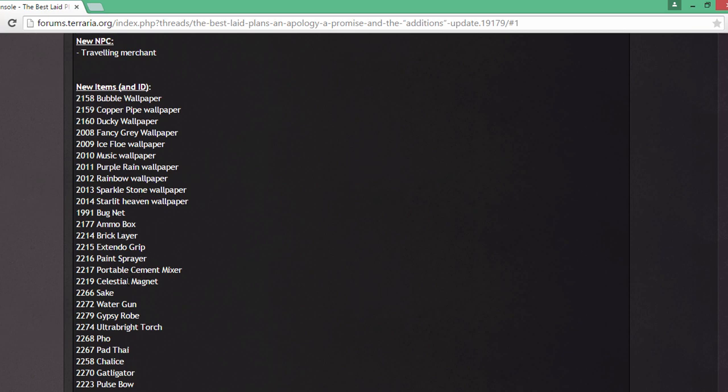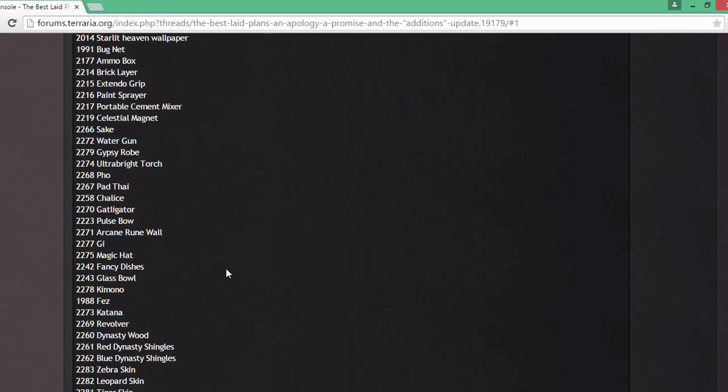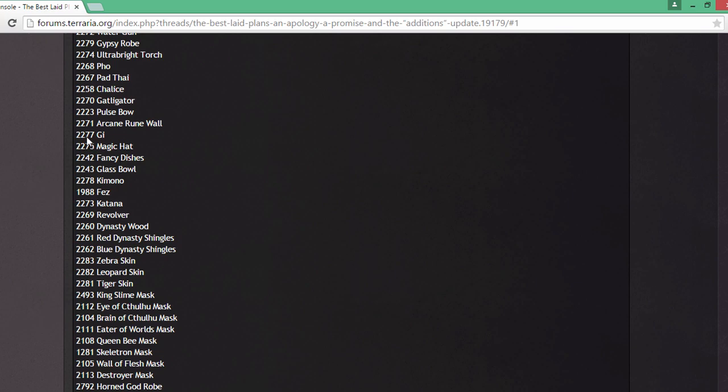The new NPC is the travelling merchant. We haven't got the Stylist yet — I don't believe — because we're in 1.2.3, not 1.2.4 equivalent. You can see some of the items, wallpapers, and things they added. There are wallpapers, bug nets so you can catch all the ducks and stuff like that, the pulse bow, and the gatligator — all awesome items like that.